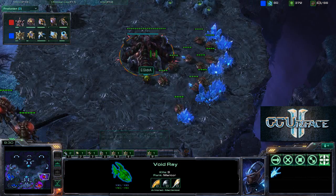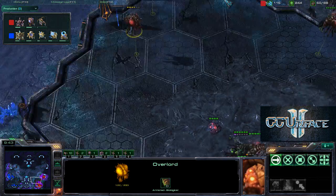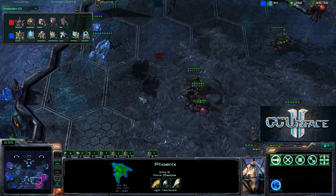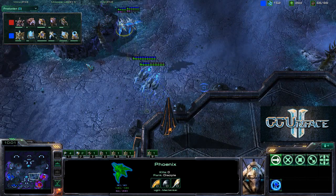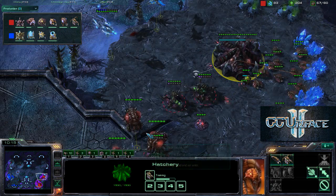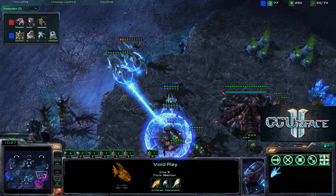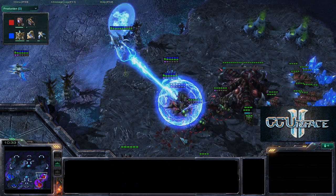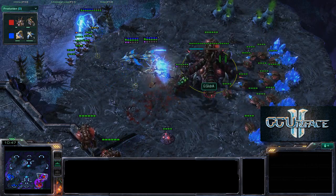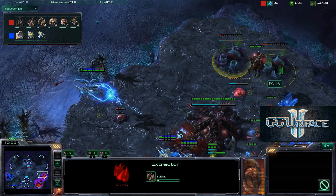Those Zerglings are running back to the base of Aydra. Aydra does not yet have his second gas — only one gas with 3 drones on it. He is going to be in some trouble as he needs anti-air defense. He has 2 Queens in the main right now, and one Phoenix does not yet have a kill but will be getting its first kill very shortly. The Void Rays have 8 and 9 kills respectively. Three Queens are trying to defend for Aydra as Ace applies pressure, sniping off Overlords. Population is at 57-57 — almost exactly dead even. A robotics facility is being built by Ace.